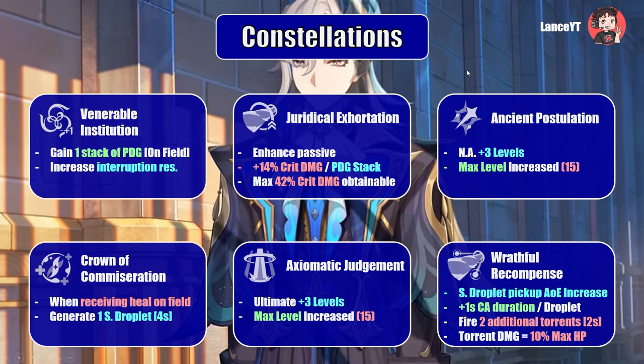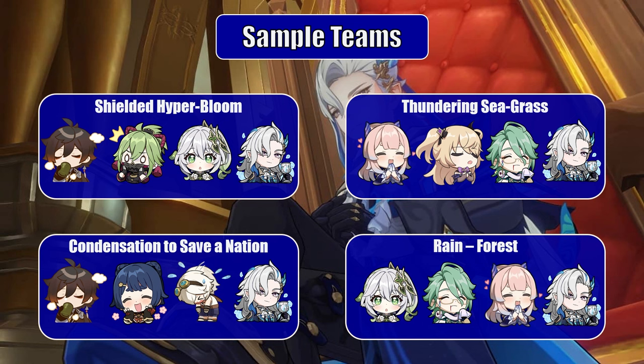Now let's look at some potential team comps for Neuvillette. First is Shielded Hyperbloom, featuring Zhongli and Nahida as archons alongside Kuki Shinobu as an electro reaction generator and healer — Neuvillette can drop constant damage behind Zhongli's shields, with guaranteed three PDG stacks. Second is Thundering Seagrass, featuring Kokomi as premier healer, Fischl as a particle generator and electro applicator, and Beidou for heals and shields. The double hydro passive gives a slight HP boost benefiting the team's overall survivability.